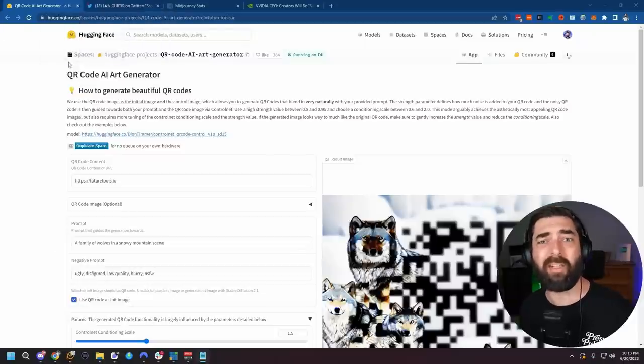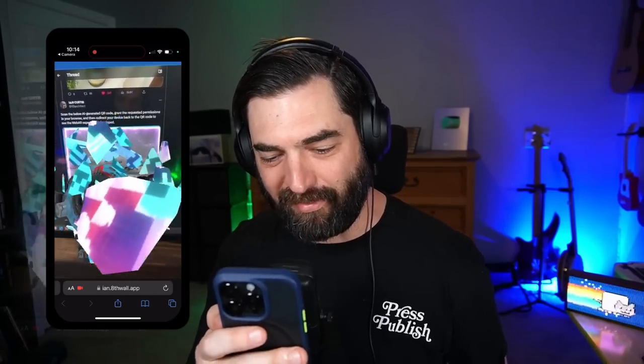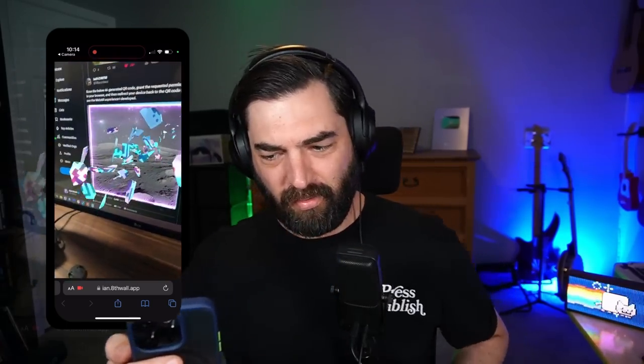Speaking of QR codes, this has to be the coolest QR code I've come across so far. This is from my buddy Ian Curtis, who does really cool stuff in the extended reality space, mostly with augmented reality. He created this QR code — watch what happens when I scan it. We'll scan it here and oh my gosh, the QR code is falling apart and there's an alien popping out of the screen. I can actually look at it from different angles, zoom in on it — you can see it's like this moonscape with Earth in the background. I can actually move my phone around and see it at different angles based on where my phone is looking at my computer screen. I have no idea how Ian made this, but I'm assuming it's using the Eighth Wall tool visible in the URL bar.